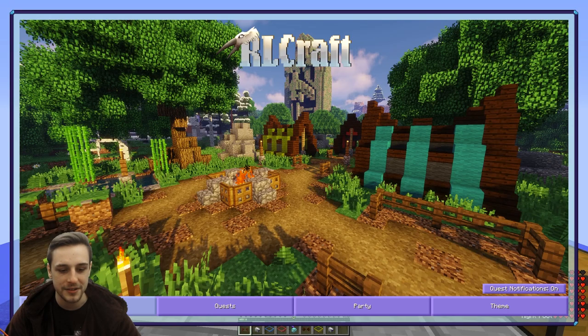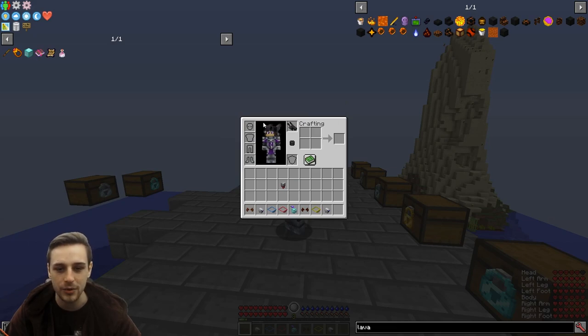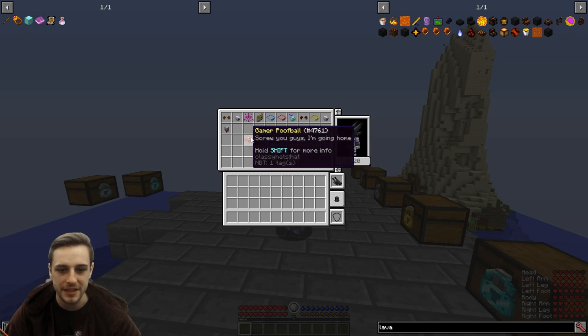We can store these hats — we don't have to keep them overflowing our storage chest. We can store these hats in the hat storage. There's this little witch hat icon, this little black icon, whatever this is, that will open up the storage. And then you can just move all these things in there and keep them all there.